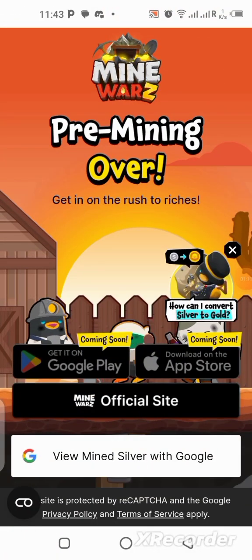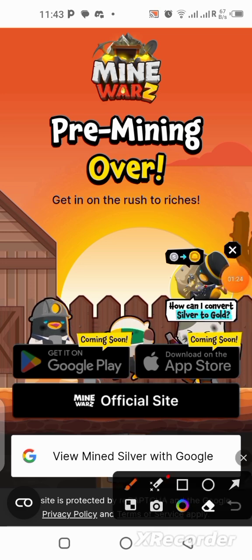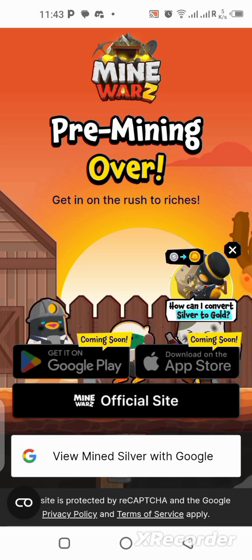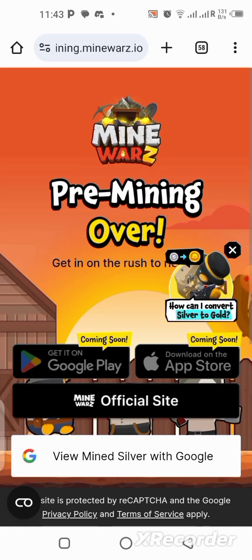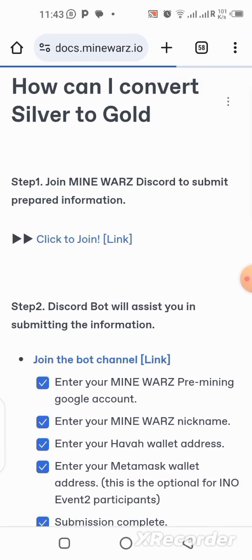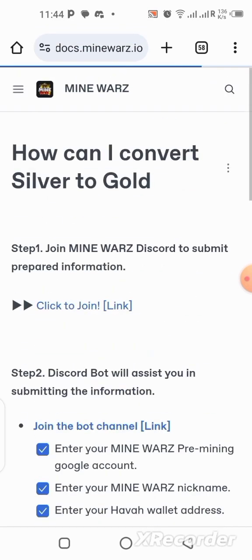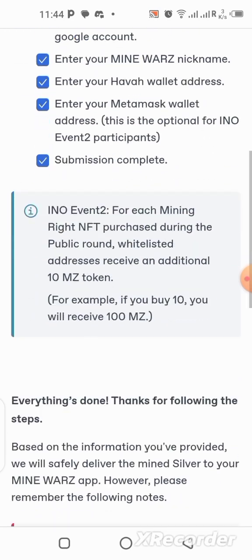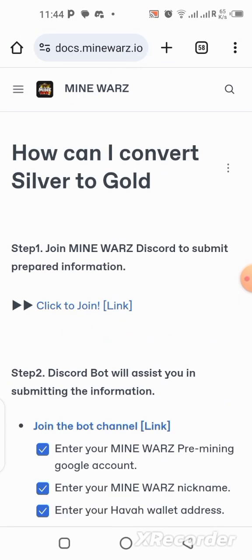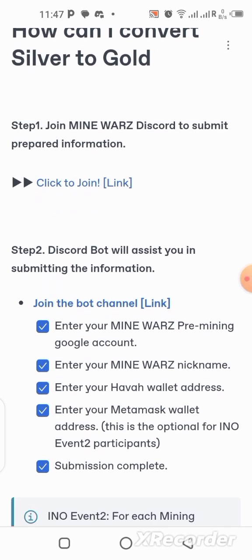In order to go to the next step, once you get to your page like this, click on the button that says 'how to convert silver to gold.' Take your time to read whatever they have shown you there. If you click on it, this is the page you're going to see. Read the step-by-step instructions over here. In this video, I'm going to be doing the practical so you can see how to do it yourself. Pay attention to every single detail.